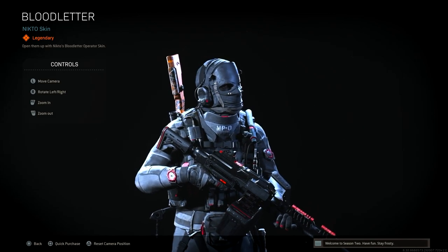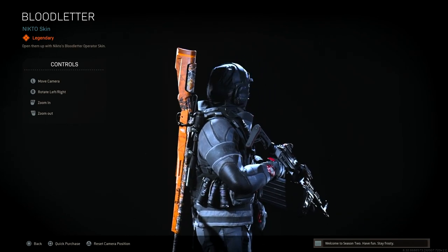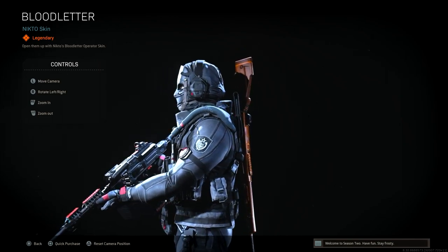Next up we've got the Blood Letter Nycto skin, which is another absolutely fantastic skin. This skin is also very dark and very hidden, and it's very good for if you are hiding in the bushes, sniping, etc.